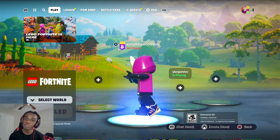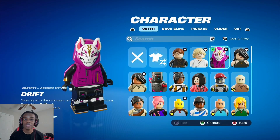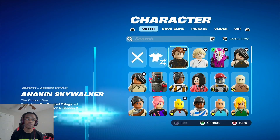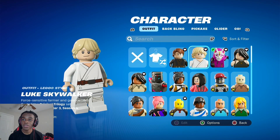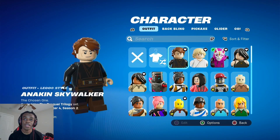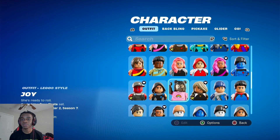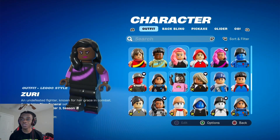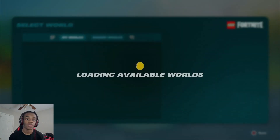I can do some emotes on here, and I got a few other skins that turn into Legos too. Anakin Skywalker, Luke Skywalker — you guys remember how they look in the Lego Star Wars Skywalker Saga — and a few other guys, which is pretty cool. But I'm gonna play as Drift on this one. Let's get started.